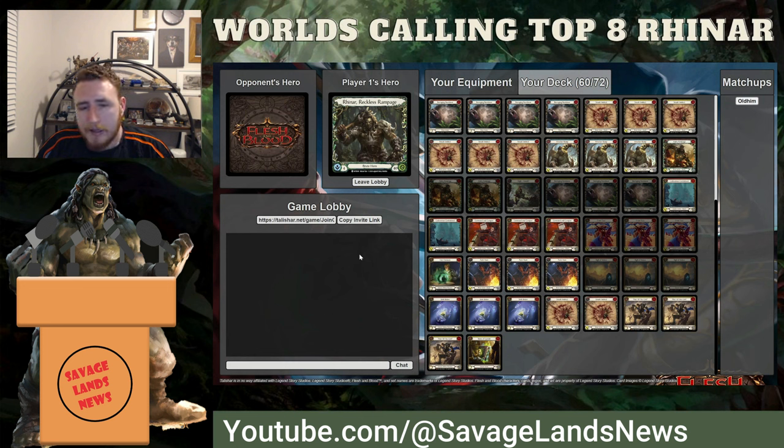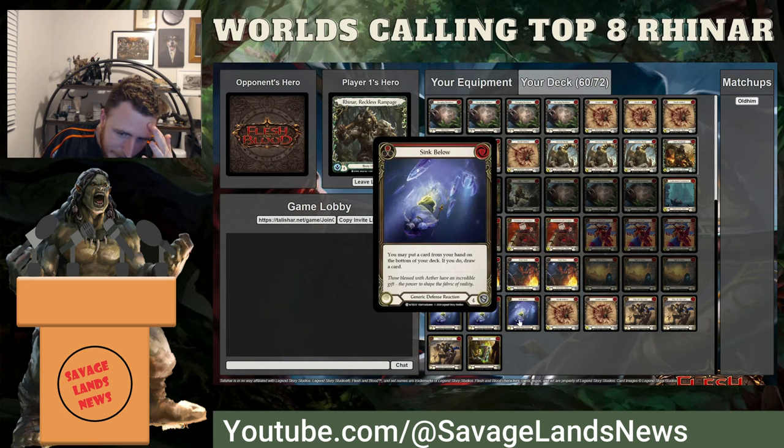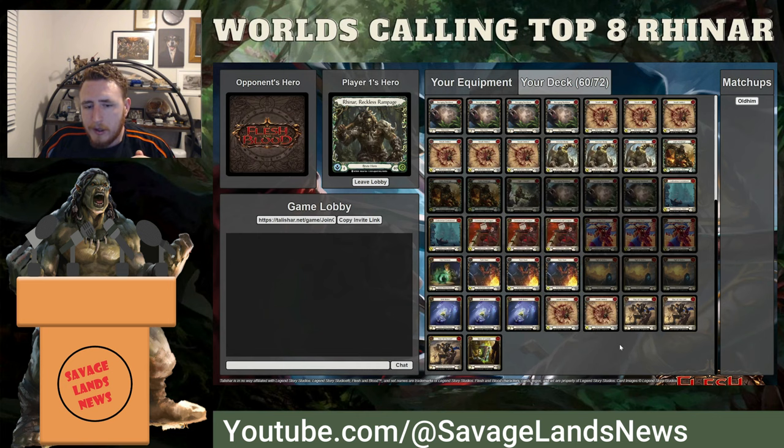Ending after a Command and Conquer, Swing Big, or Scabskins play after a Savage Feast really hurts them. Block their four-cost attacks, especially Snatches, with your D-reacts, and then that All You Got always gets value — you will always draw a card unless they pull up Salt of Wounds and you're just going to block three with it to stop the salt from hurting you.